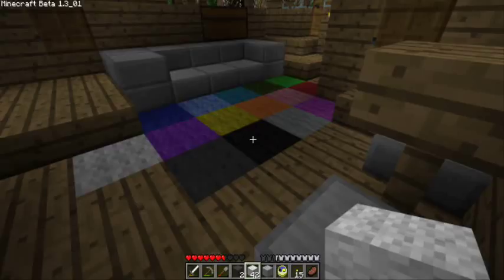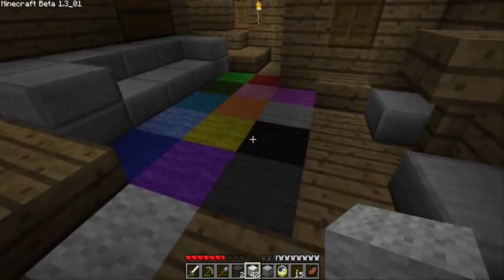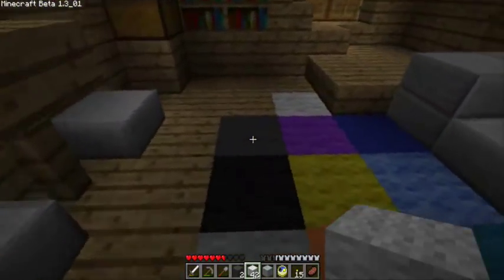It's speculated that there will be a brown dye coming out at some point. The item ID is in the system — you can spawn it if you have access to a server. But as of right now, there's no natural item in the game that gives you brown dye. Make sure you stay tuned for that and all the updates right here on my channel.